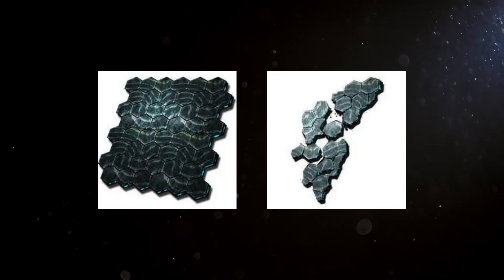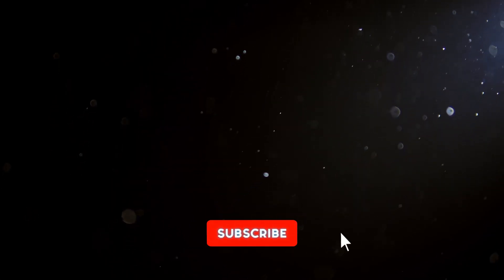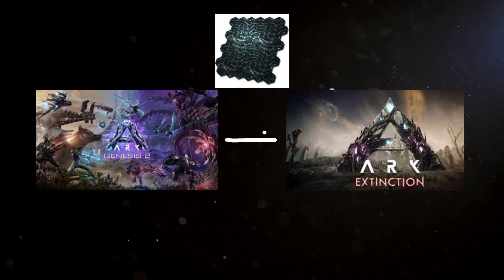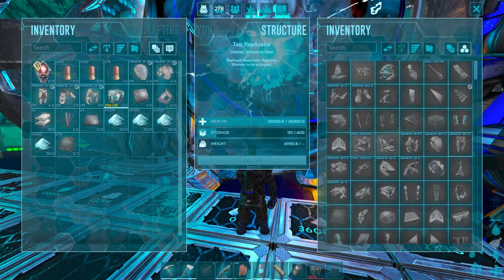For the sake of this video, I'm going to assume you already have element or element shards. If you'd like me to make a video on the easiest ways to get element, just leave a comment and let me know — I can throw that video up in no time. The purpose of this video is showing you how to transfer element from map to map quickly and efficiently, so let's jump straight into that.